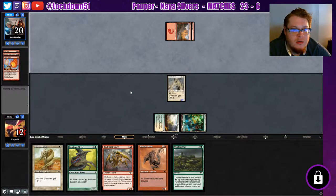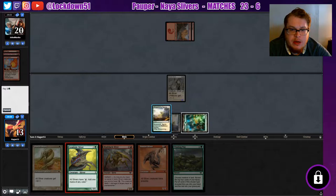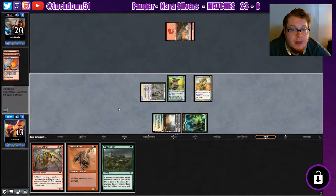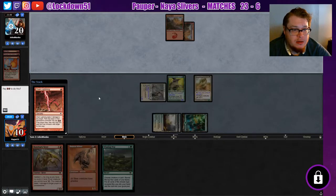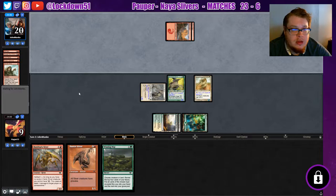Skewer the Critics, Lava Spike — okay they're going for the face. We'll just play out what we can this turn: go Gemhide, go Plated, we're not swinging in which is a bit unfortunate. But we got a refill — we can refill and put down a couple other lords. If we can get out of range of their stuff that'd be excellent. They're still going for our face. Needle Drop, draw a card — they only got two lands, there's a third. They're cycling to set up to kill us next turn.